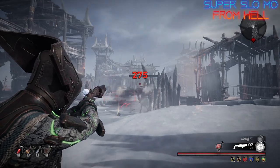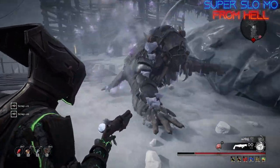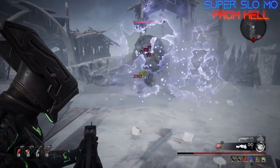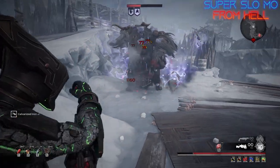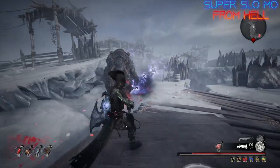Now while this setup is extremely effective at mob controlling, bossing is hit and miss. The AOE is nice, especially for dealing with adds in boss fights, but the boss damage is definitely not the best. The DoTs are strong enough to deal with bosses, but it is slow and obviously not as strong as direct damage builds like snipers and shotguns.